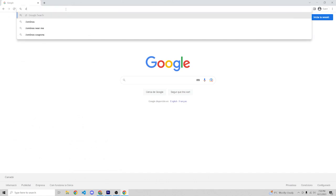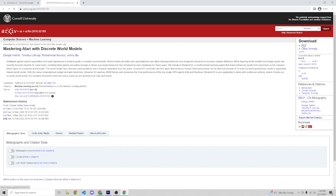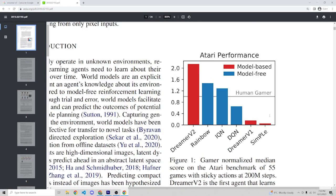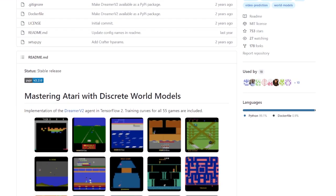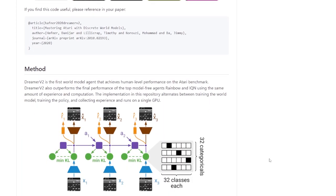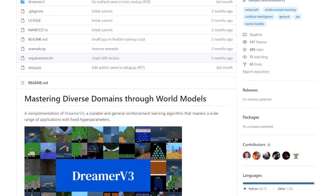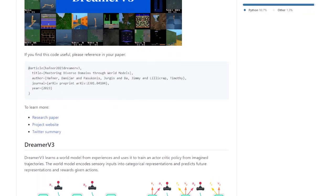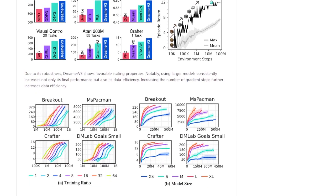Compared to all the reinforcement learning tutorials that use Deep Q Networks, we are going to take the two state-of-the-art model-based algorithms and train them for an entire week to see if they can beat the entire game of Super Mario. The two algorithms are actually two versions of the same thing, that is Dreamer V2 and Dreamer V3. Both of them use a world model to learn the dynamics of the environment and then train the agent in imagined rollouts, boosting the sample efficiency of the algorithms and also the policy performance.